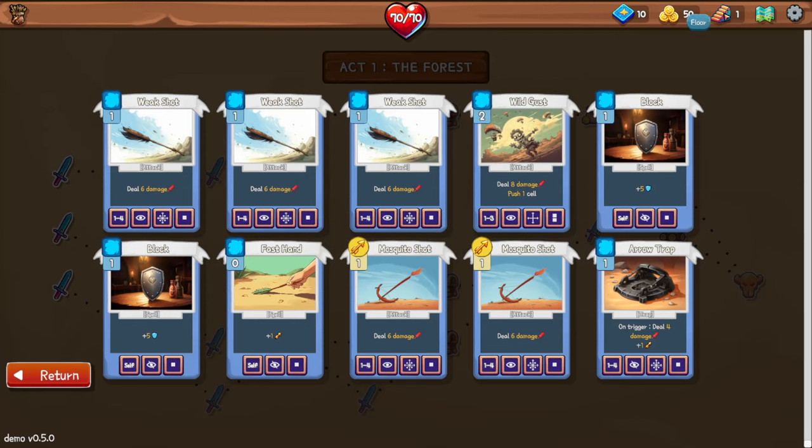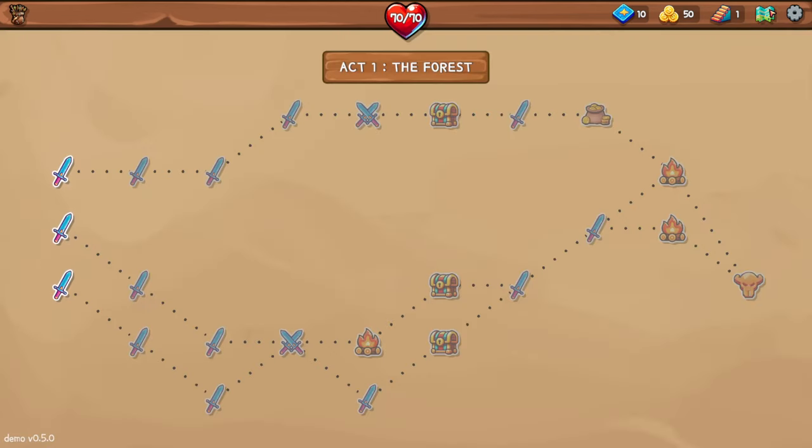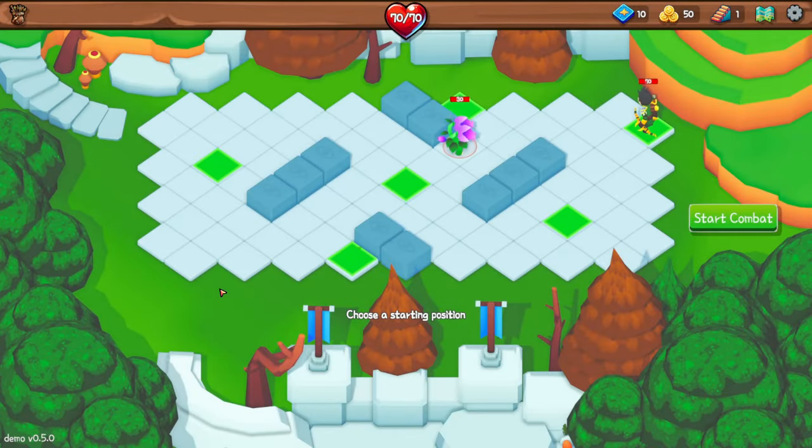We have 50 gold and we're on floor one. We have the map, and we have some settings. Let's jump in. Our path choices include campfires, an elite fight, chests, and a shop. I could trade a campfire for a shop. I'm going to go down the middle path.